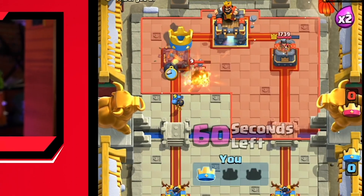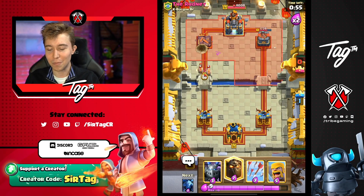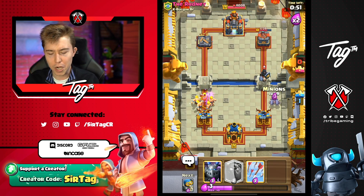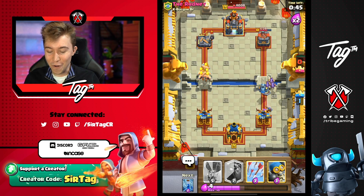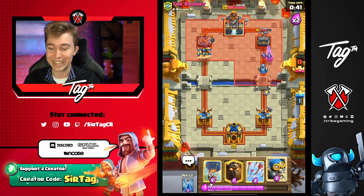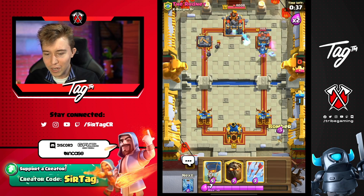I did not expect that one at all. He didn't have any Elixir because he dropped a four Elixir Skeleton Barrel on the right, and we are definitely in a good spot now. We can drop our Barbs - but he's dropping the Dark Prince. He's like, 'last time you evaded my grasp, but today we get the Dominus.' So he wrecked my tower there, he did so much damage. But we're still in an okay spot.